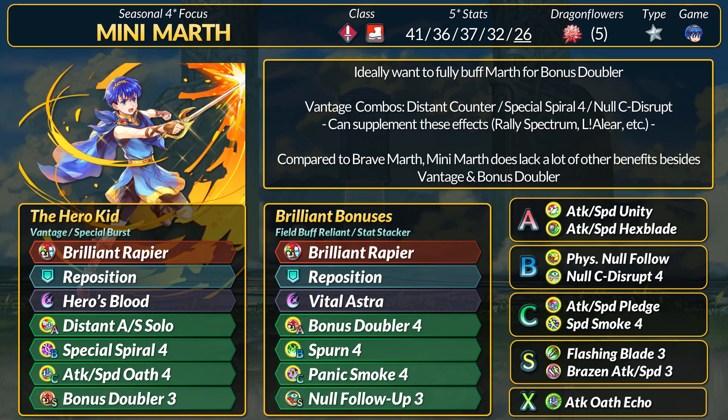In general, Mini Marth does have fewer tools compared to Brave Marth's refine — that's expected from a 4-star focus versus a CYL winner. He won't have the best pure 1v1 combat, but Vantage and his effective damage can be played around for some cheesy kills. If you want, bring back the old Distant Counter plus Vantage meta. Special Spiral 4 was already a good option to spam Hero's Blood on the Vantage swing, and with the tier 4 upgrade, the DR piercing just makes sure Marth gets those KOs.